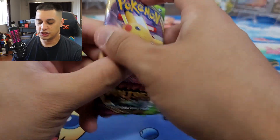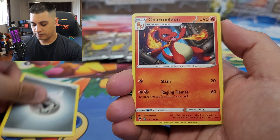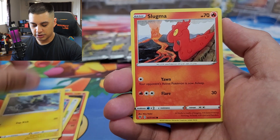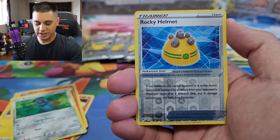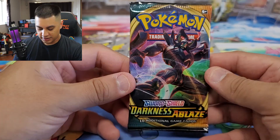Next up we have some Vivid Voltage — looking for that rainbow Chunky Pikachu. Looks like there's something here: metal energy, Charmeleon, Pincurchin, Thrumbeek, Chimecho, Blitzle, Slugma, Beldum, Milcery, Rocky Helmet, reverse, and an Orbeetle V.